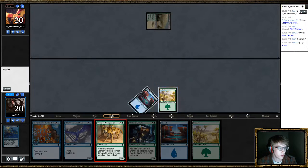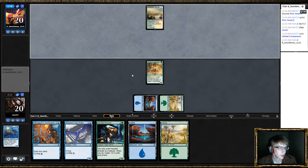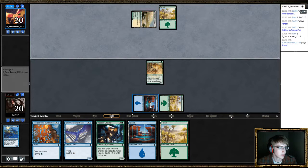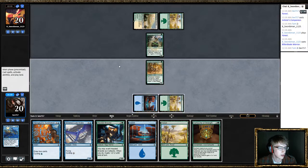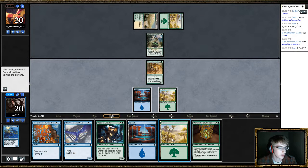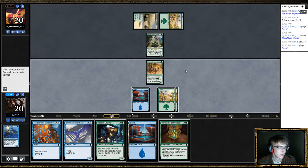We just get to start the game right on time. Fun interaction — during the damage step while this guy's trigger resolves, I can tap mana. Actually, before it resolves, I can tap mana, untap the thing, cast my four drop. Can't do that with four-mana creatures though, so it's kinda bad. I think I'm willing to just trade here — this card's not especially good.